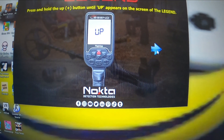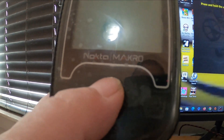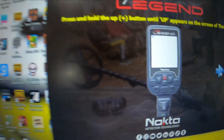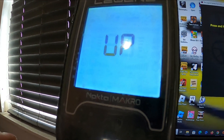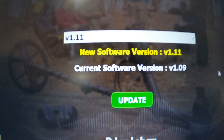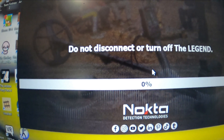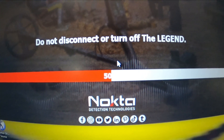Press and hold the plus button until 'UP' appears on screen. The plus button is right there — you just hold it down. See, it now says 'UP.' Then click again and it shows: new software version 1.11, current version 1.09. Hit the Update button once — do not disconnect or turn off the Legend. You can see the percentage progressing. It's now doing its thing.